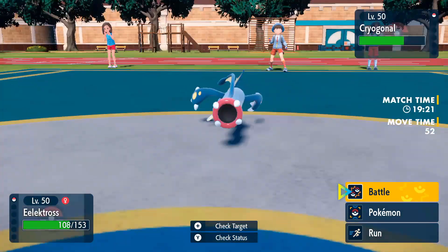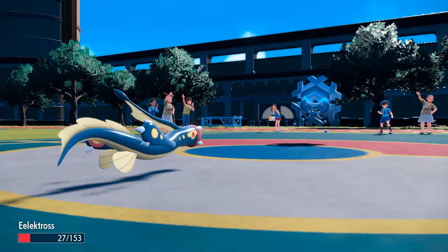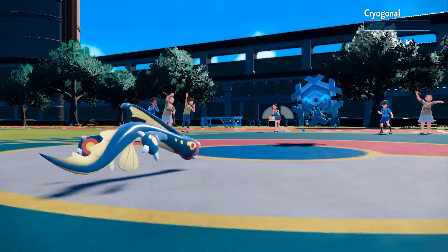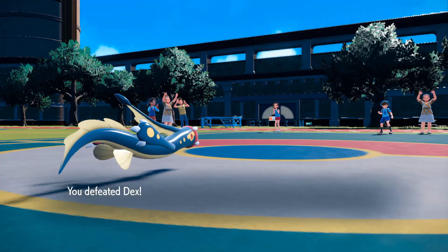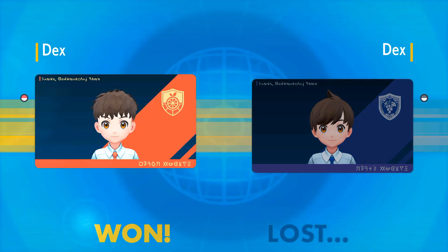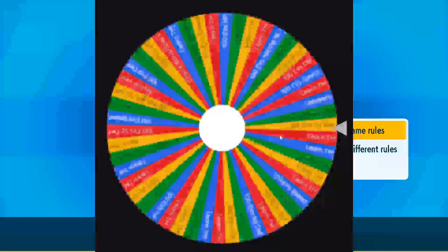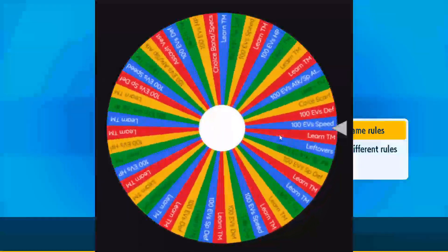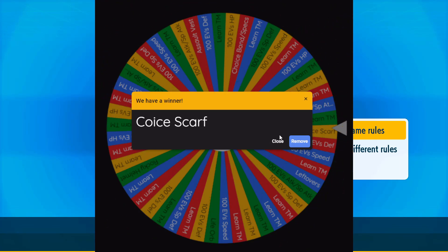Depending on super effective stuff and all that, you guys will always see what's happening. Cryogonal goes for the Ice Beam — that's huge damage, and it's a critical hit! Electros responds with a Wild Charge and knocks Cryogonal out. But Electros lives on 3 HP. That was a quick fight — Electros is our winner, and will be the first one spinning the boosted reward wheel.